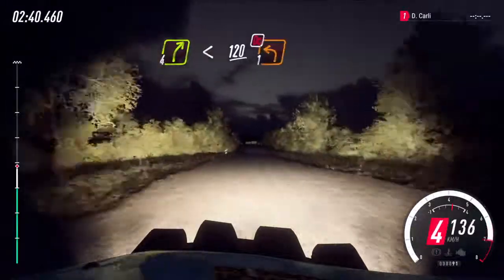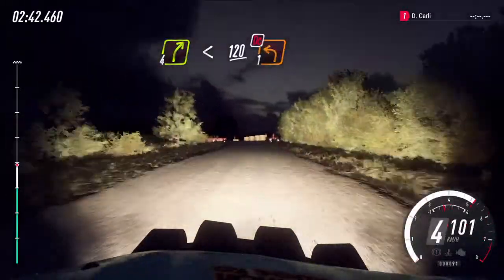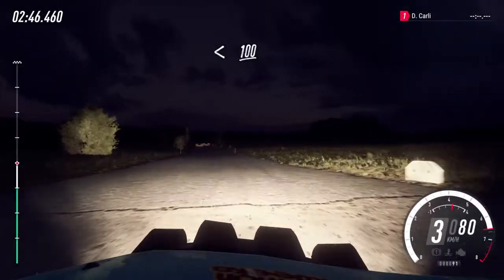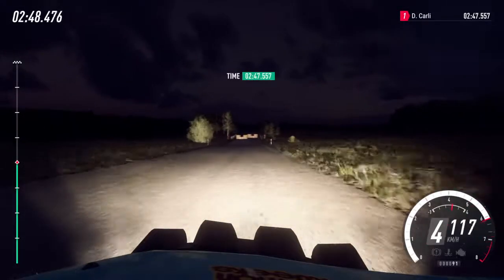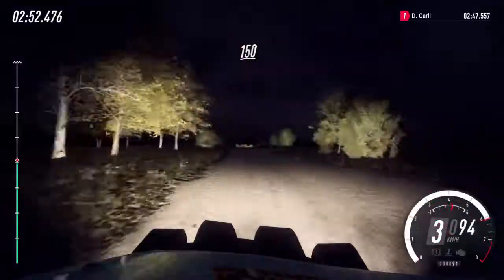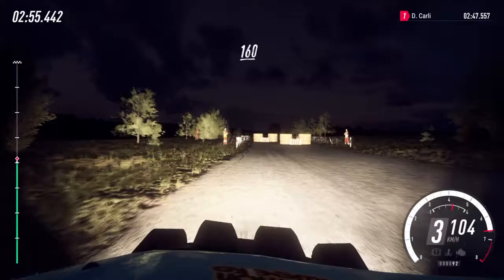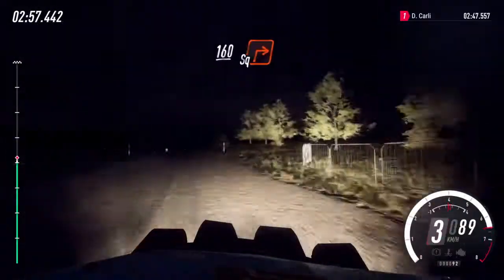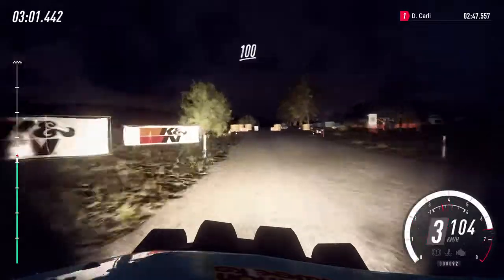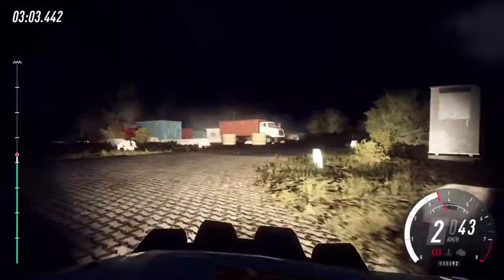Turn unseen, 1 left, don't cut. Opens 100. To chicane, right entry. 150. Chicane, left entry. 160. Turn square right. 100. Flat crest. 90.